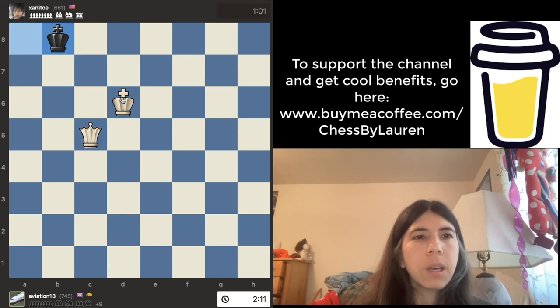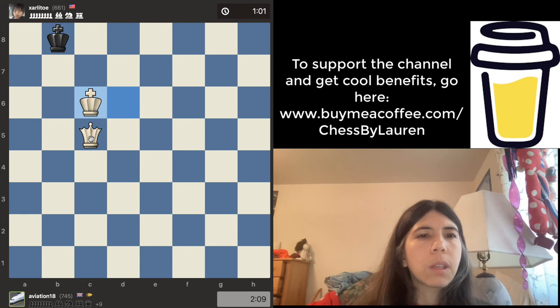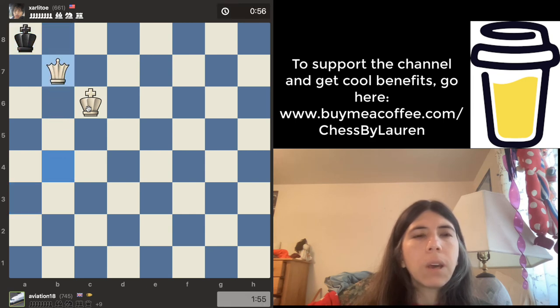Queen goes to C5, king goes there. Just simply — king goes there and let's go. Queen checks, king goes there, king goes there, and then we finally did a checkmate. Cool.